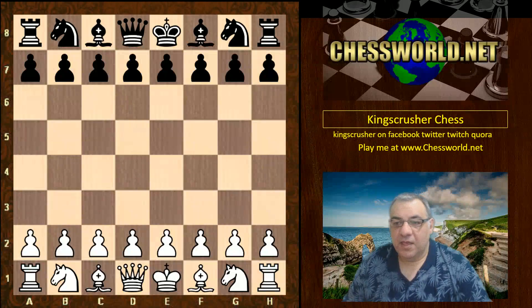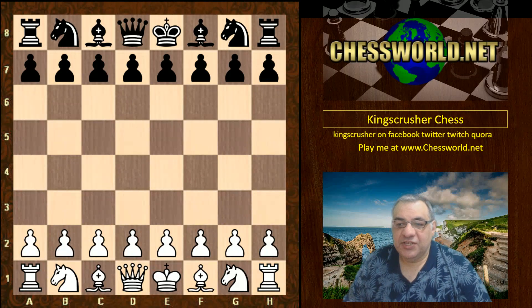Magnus Carlsen had to play Anish Giri for the Tata Steel tiebreak system to decide the winner of this edition of Tata Steel. Let's see a key game from that tiebreak — this is one of the two games they played.